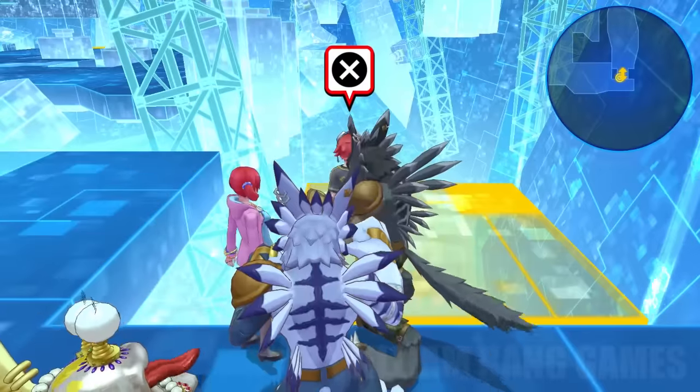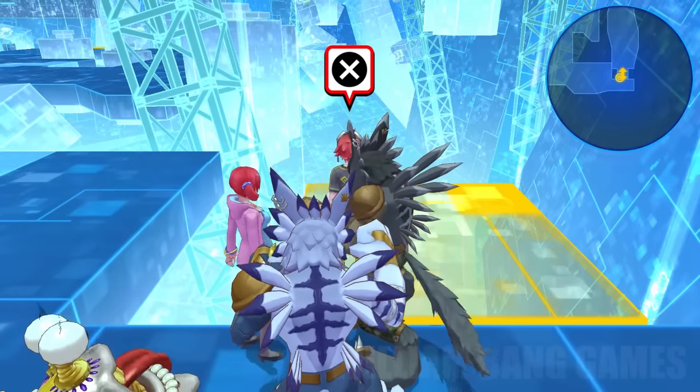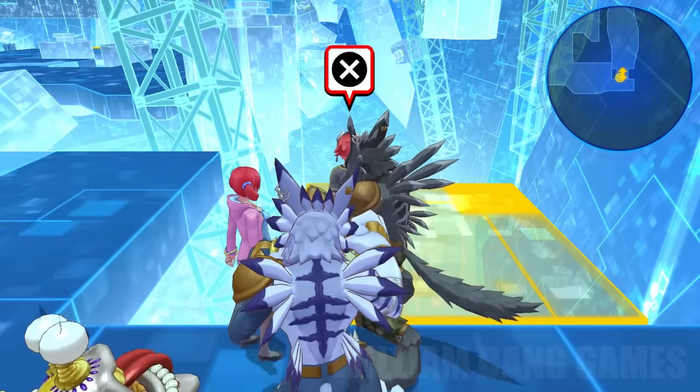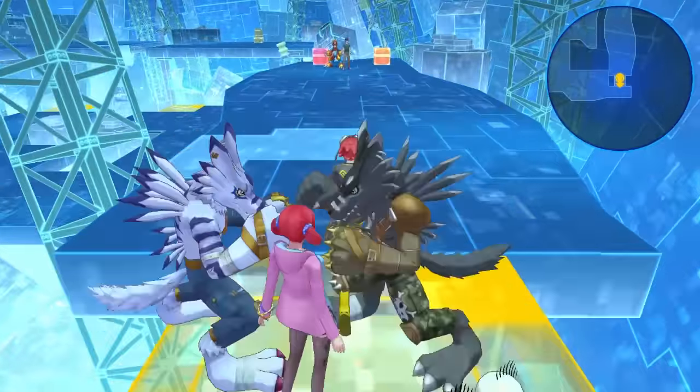We are in the level 4 section of the map where you had to use the red hacking level — level 3 hacking skill — to hack the red firewall. We're going up in the last section, and essentially there's this Flamed Agumon here.